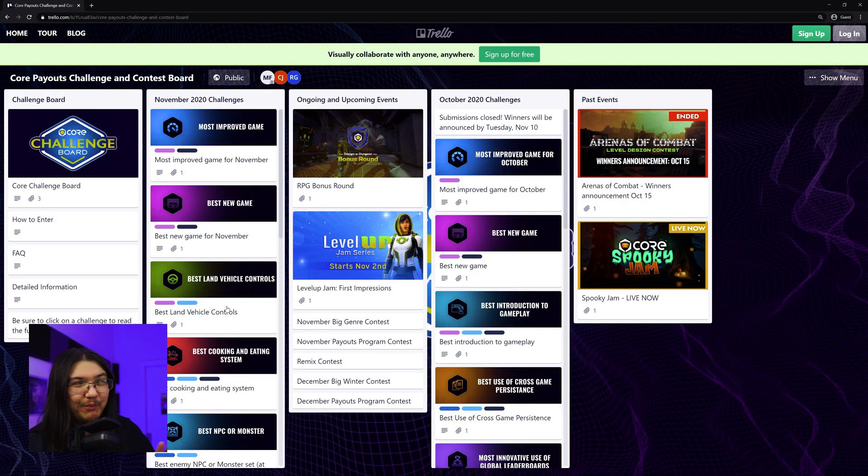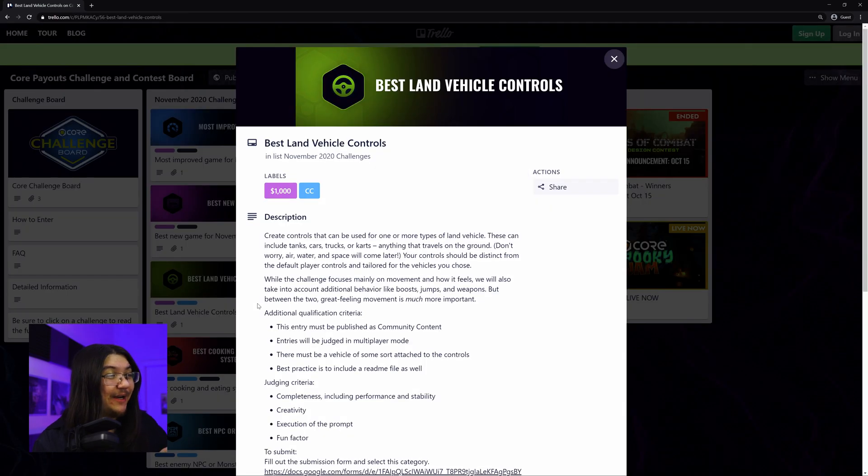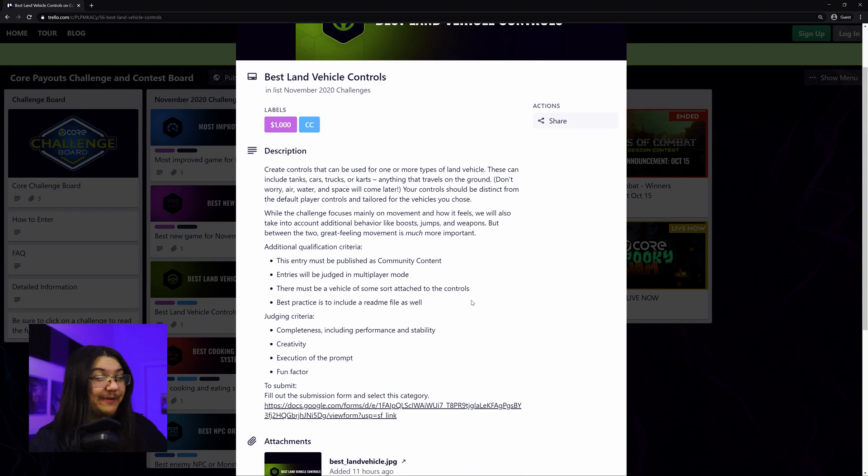Now we get into some of the more unique stuff — the stuff only for November. I saw this and thought it was really interesting because I had a discussion with Duquesne, a Halo friend, earlier, where we were talking about setting up racing because that's his thing. So, Best Land Vehicle Controls — this looks like a really fun challenge. I don't think I'll be able to tackle this yet, but if you trust your coding skills, this is a great opportunity. $1,000 — nothing to sneeze at.